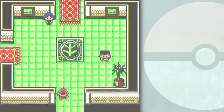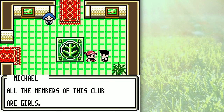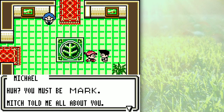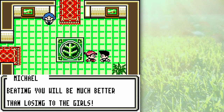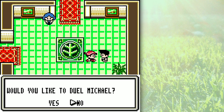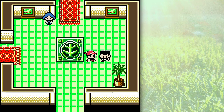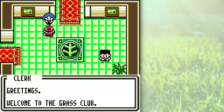Let's go over to the grass club and get ourselves dueling. All members of this club are girls. One of the fighting club guys is here — you must be Mark; Mitch told me all about you — but I'm not going to duel him right now. I actually want to get started on the grass medal, so I'm just going to move up to the top room.